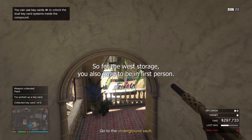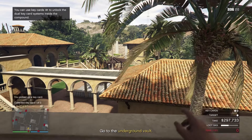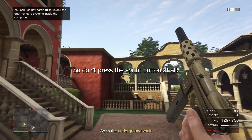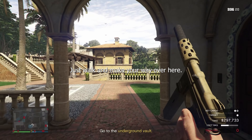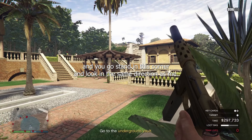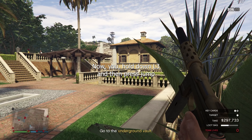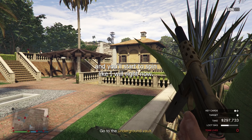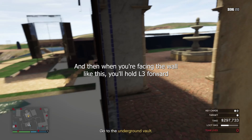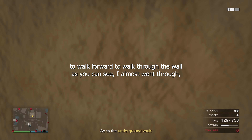For the West Storage you also have to be in first person. You have to jump down right here. After this make sure you don't sprint — don't press the sprint button at all, just walk and make your way over here. Then you go stand in this corner and look in the same direction as me. Now you hold down L3 and then press jump, and you'll start to spin. When you're facing a wall like this, you'll hold L3 forward to walk through the wall. As you can see I almost went through.